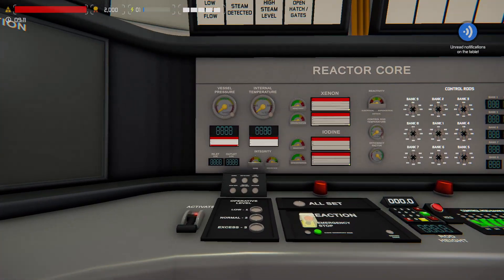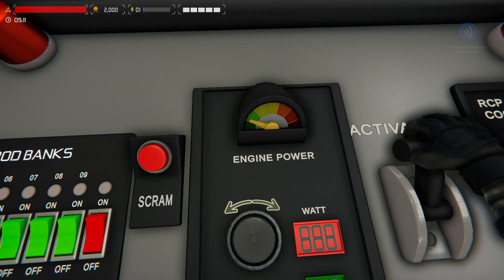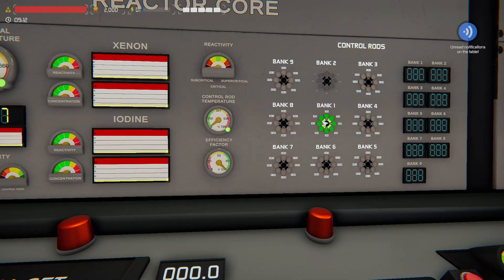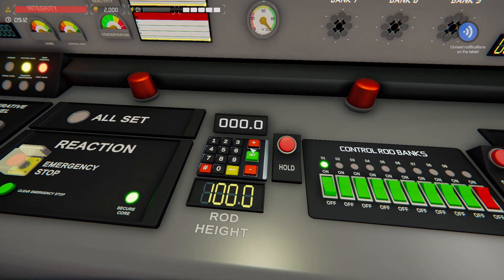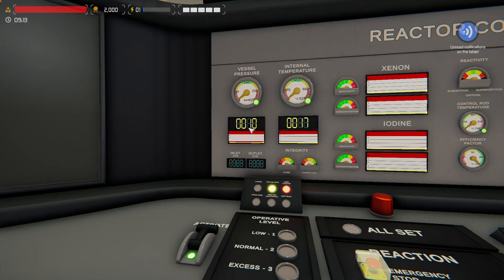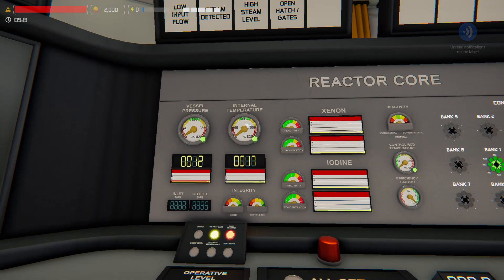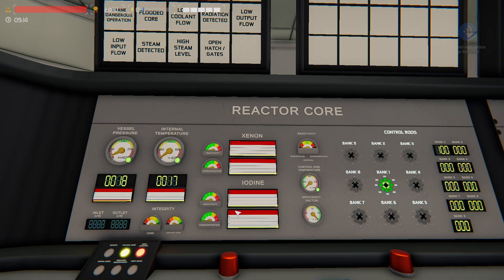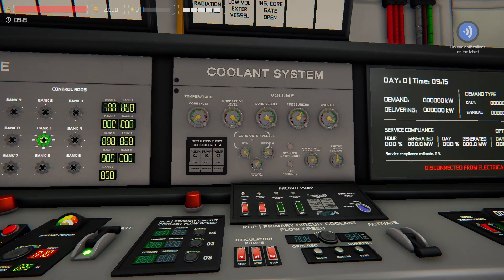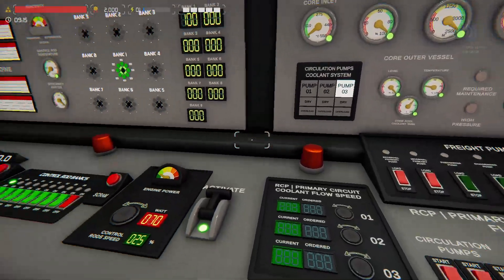Moving on to our reactor — this is our actual core. We'll turn on that console and the console for the fuel rods. We'll make sure bank one is all inserted at 100, showing 100 here, and our rod height is at 100, which is exactly what we want. Current vessel pressure is nine — that will continue to build as pressurizer pressure builds. The core section for chemicals we don't have enabled, so we won't worry about that.